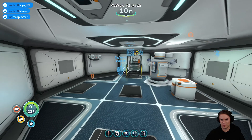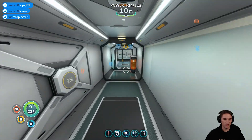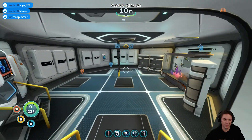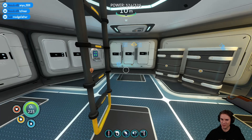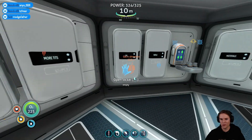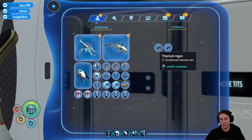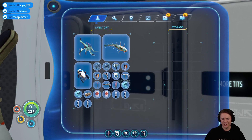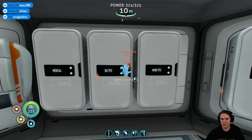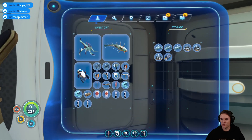A computer chip, which needs copper wire I think — you're probably hearing the electric eel, it's damn loud. Let me see, I've got this wonderful collection of materials now. We need two big titanium ingots — holy crap, these things are huge in here. I don't think I've got a spare computer chip.